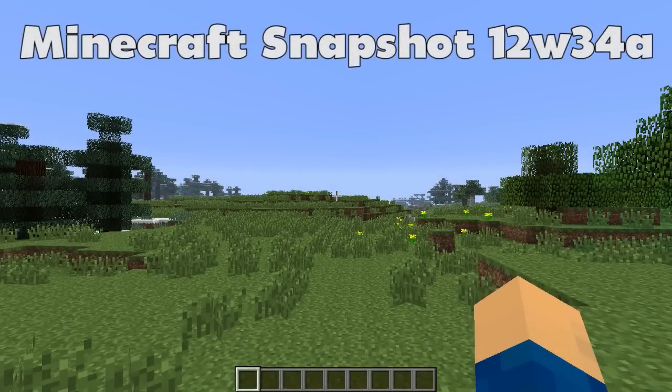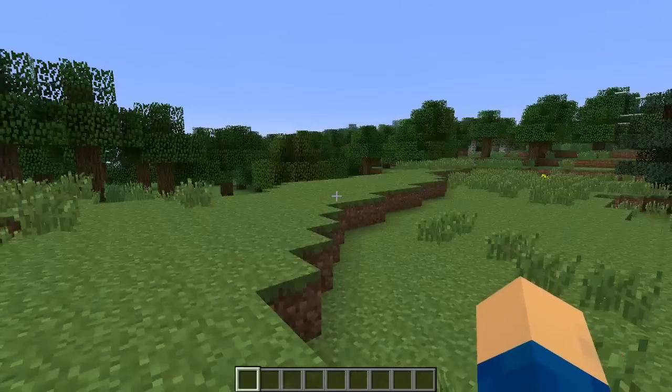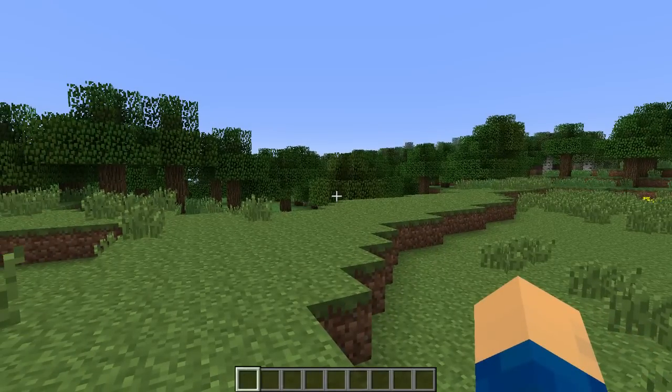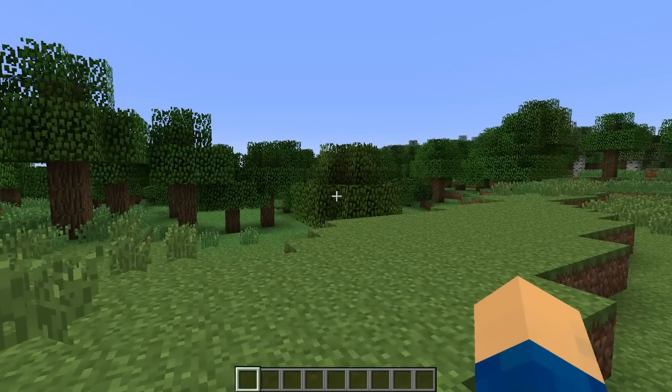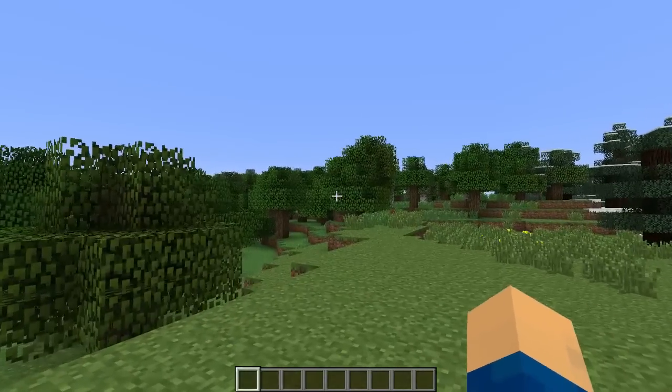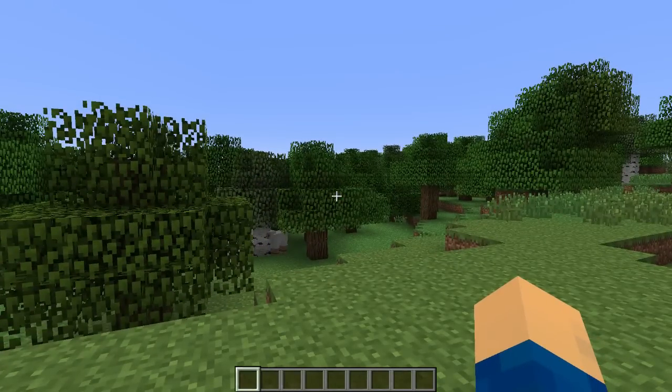Hello everyone, it's Jack here and welcome back to another Minecraft video. Today we're taking a look at the new snapshot called 12w34a. There's a huge selection of new features, mostly decorative stuff including plant pots, frames, new cobblestone walls, and there's a lot of other bug fixes and new changes to some of the existing items. So let's go ahead and take a look at the new stuff in this snapshot.